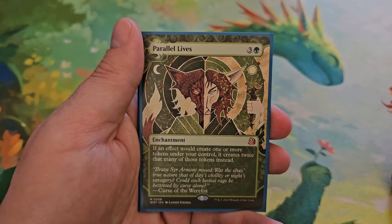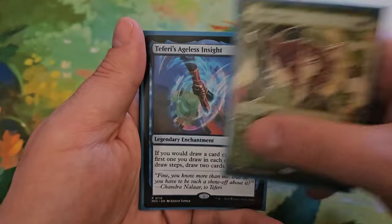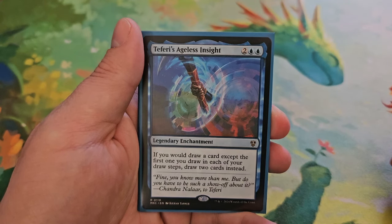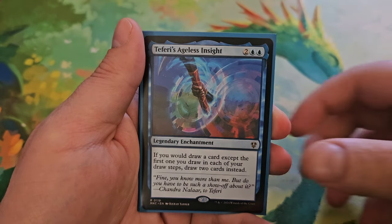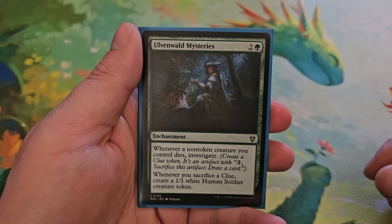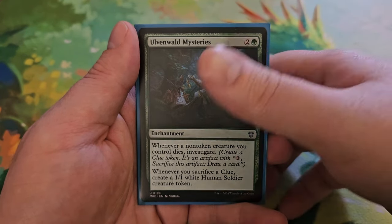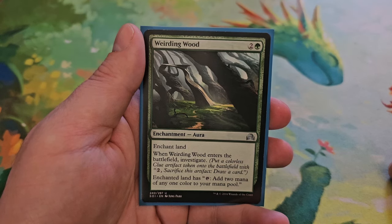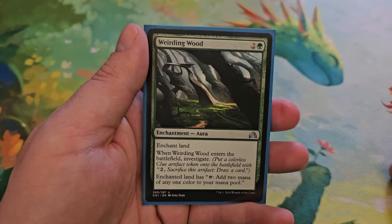Parallel Lives for three and a green — if an effect would create one or more tokens under your control, create twice as many instead. Teferi's Ageless Insight for two and two blue — if you would draw a card except the first one you draw each turn during each of your draw steps, draw two cards instead. Ulvenwald Mysteries for two and a green — whenever a non-token creature you control dies, investigate; whenever you sacrifice a clue, create a 1/1 white human soldier creature token. Weirding Wood for two and a green — enchant land; when Weirding Wood enters the battlefield, investigate, and the enchanted land has 'tap: add two mana of any one color.'